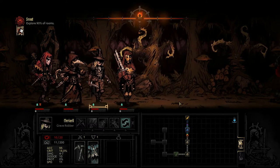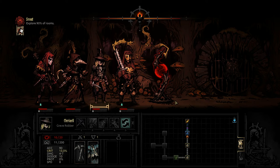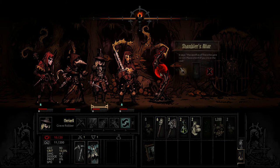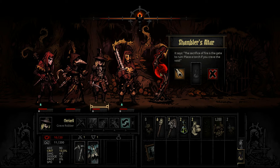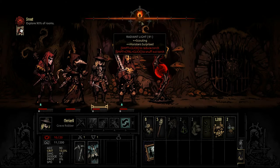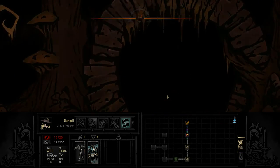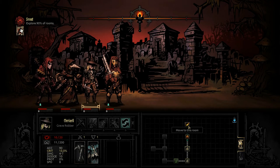My health is not looking so great for the long term here. The Shambler's Altar — it says 'The Sacrifice of Fire is the gate to Rune. Place a torch if you crave the Void.' Yeah, I don't crave the Void. I know what that's going to lead to, and I'm not interested with a level one party. I'll leave that for a later date — the Shambler is an encounter we will eventually see, but not today.